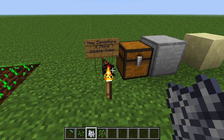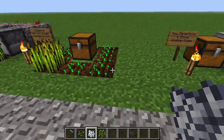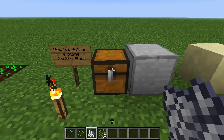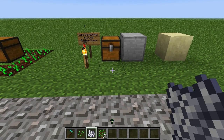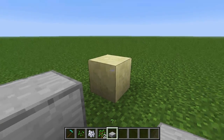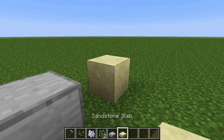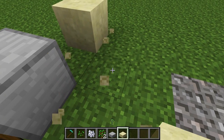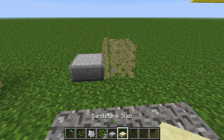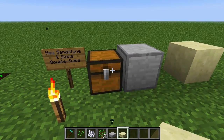New sandstone and stone double slabs are now available, but you can only get them through the /give command. You do /give 43 and after you give the quantity you add a space and then an 8 for the stone double slab and an 8 for the sandstone one. If you try to do the quick-pick with the middle mouse button you'll only get the regular stone slab and sandstone slab, but these are actually double slabs.